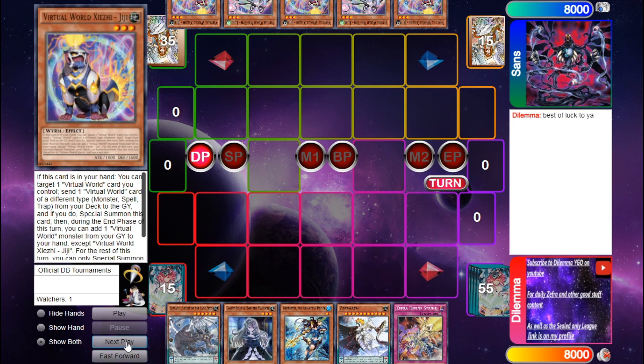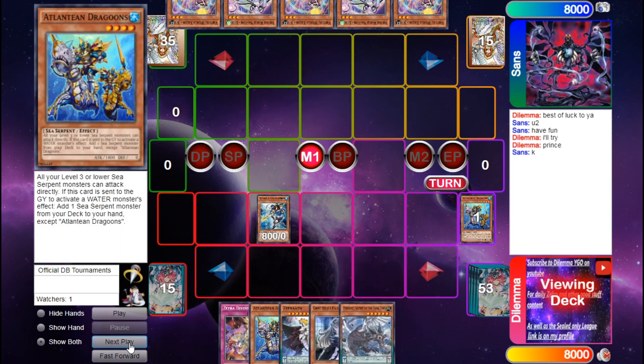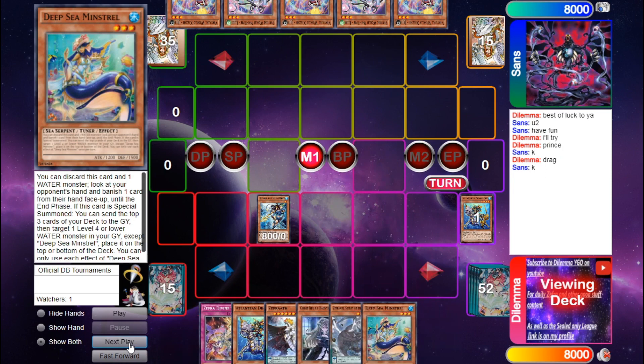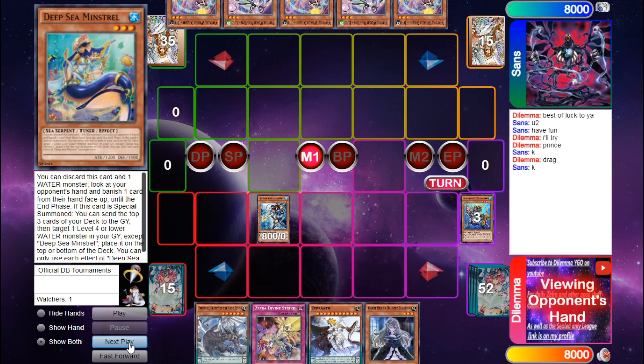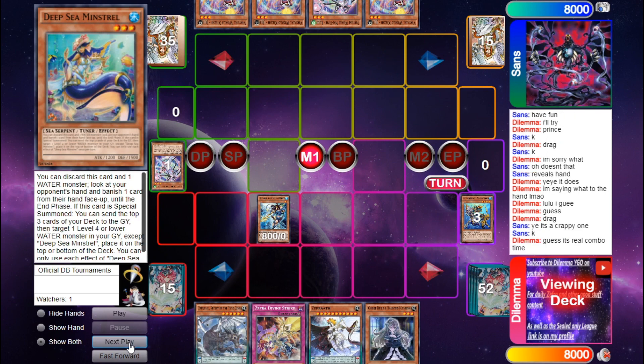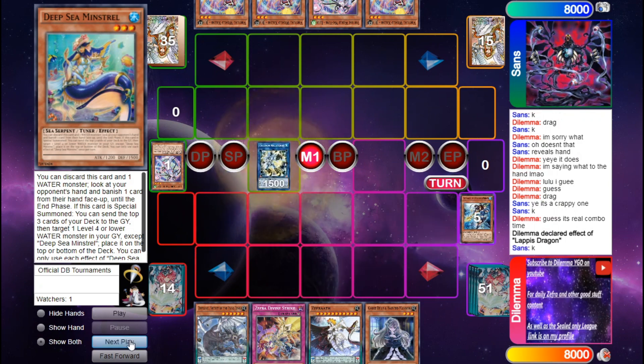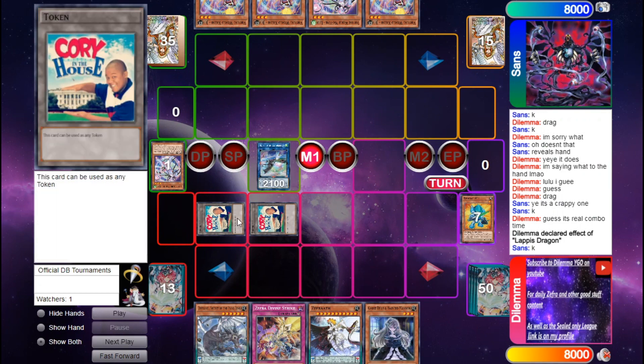That's pretty sick, so we're doing full combo this game. Normal summon Neptibus, Neptibus sends Dragoons, add Dragoons, add Minstrel, use Minstrel discarding Dragoons to look at my opponent's hand, banish Lulu — it doesn't matter — summon Lapis Dragon. Then we're going to link into Halka Fibrax, use Halka Fibrax's effect to summon Double A One.